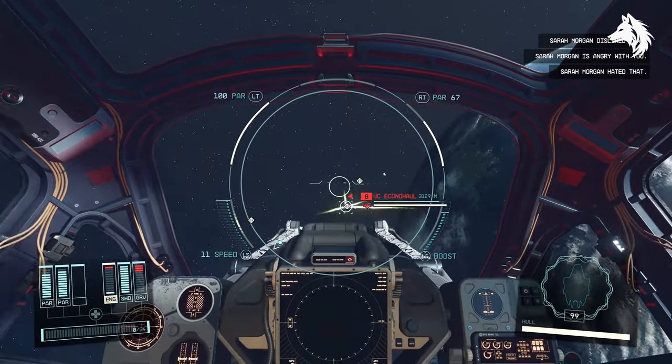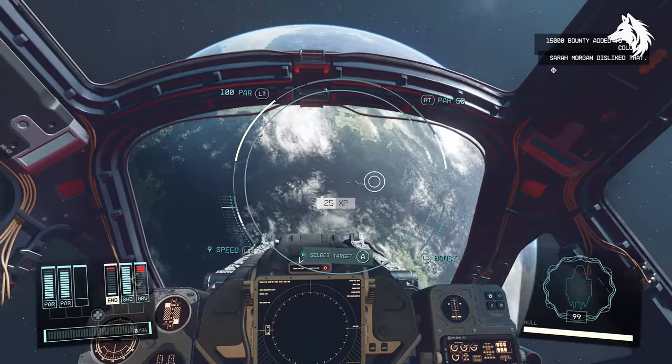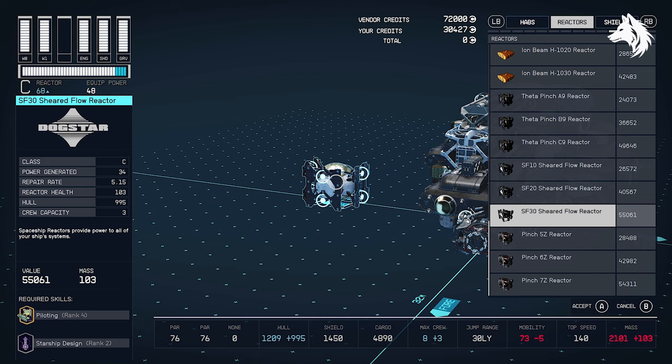First, let's go through every component and where to buy them to make your ship the strongest and most overpowered it can be with the best upgrades. The biggest thing you can equip on your ship is the reactor, and there's no doubt about what the best reactor in the game is.